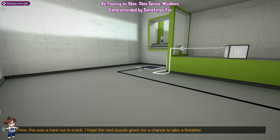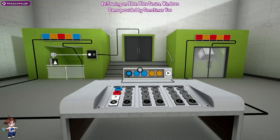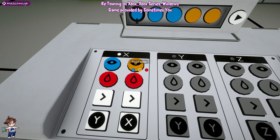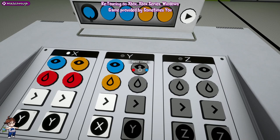This level basically just teaches you how the lasers work. Here we're going to go from the left: blue, red, right, Y; and then orange, red, right, Y; and then under Y, we're going to do blue, orange, right, X; and then orange, orange, right, X. This is going to give us our little box.